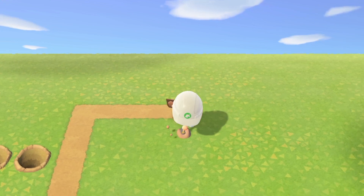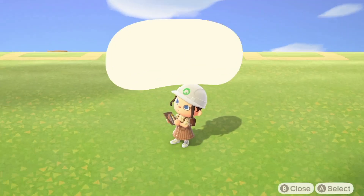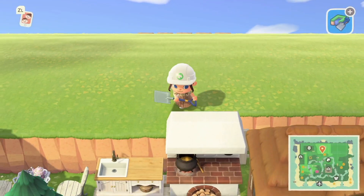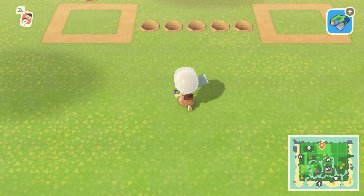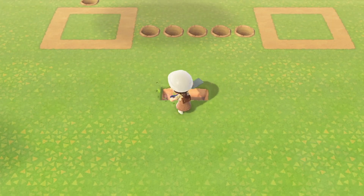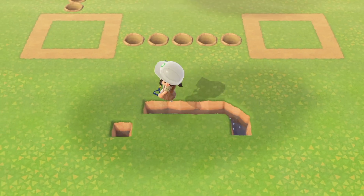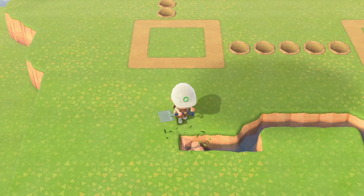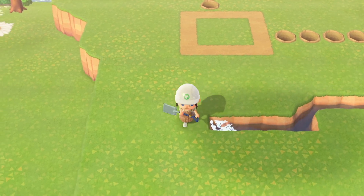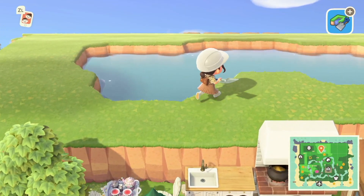This is where the next villager will go — kind of a cute little neighborhood. I want to do a pond. Let's get our water terraforming tool out and start planning. I don't want this pond to just be a circle, so I'm just gonna mess around with the shape until I'm happy with how it looks on the map.